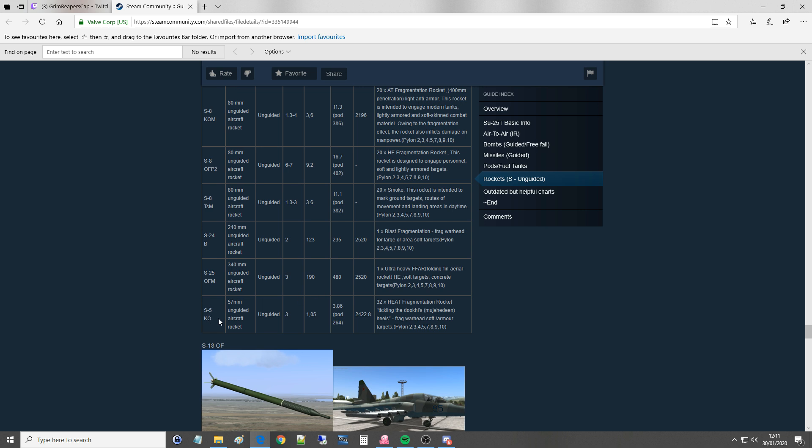At the bottom we have the S-5 with the KO warhead — a 57mm unguided rocket, 3km range, 1kg warhead — so very small — total 4kg per rocket. There are 32 per pod and it's a high explosive anti-tank warhead.